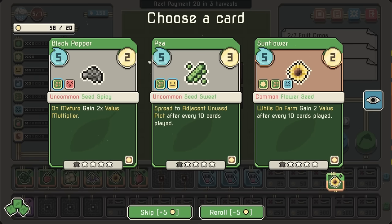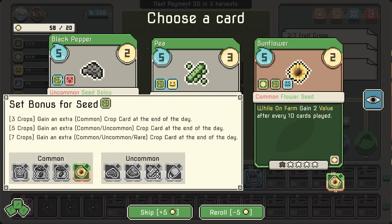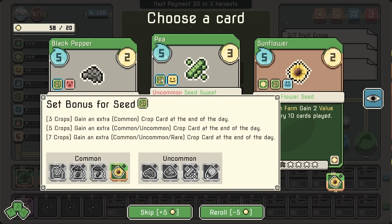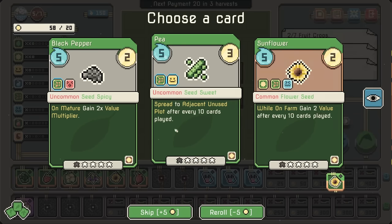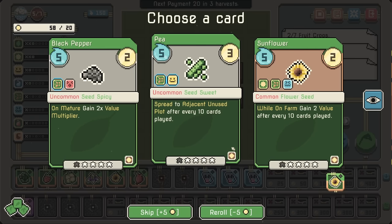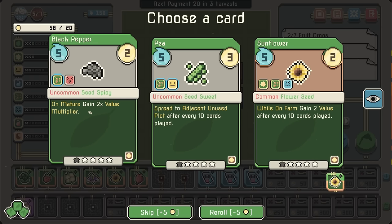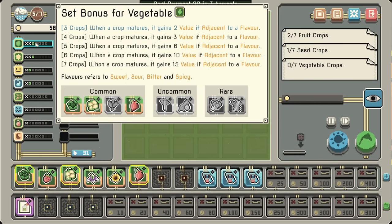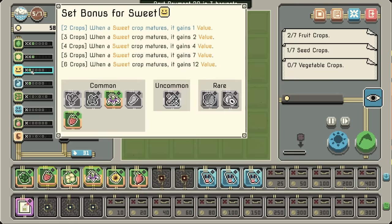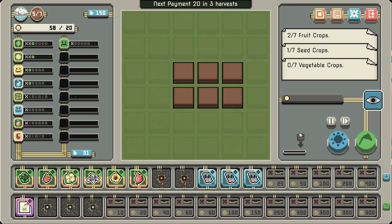We've got a couple of options here — more seeds. Getting a bunch of seeds gets us extra crop cards, and we also get spicy. Seed and then sweet. Or we just get another sunflower and level it up — spread to adjacent unused plot after every 10 cards played. Let me give it a second. I guess that's just if it's adjacent to a singular flavor. It's not amazing.